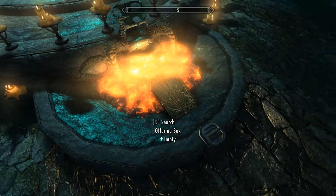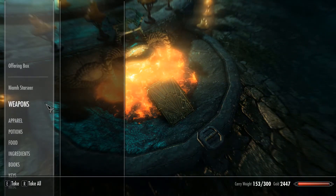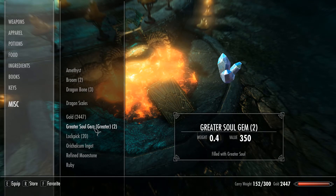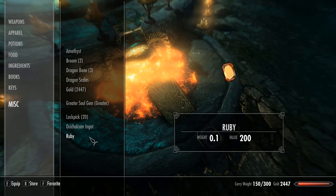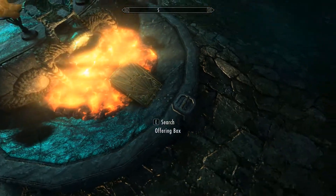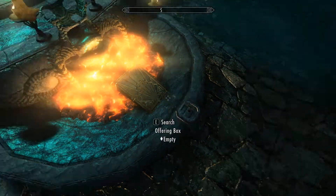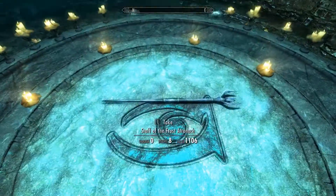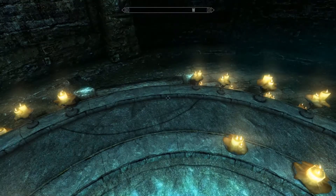Go back again. A broom, and a soul gem, and refined moonstone into the ingredients, and the frost salts. Activate the pull bar and you've got yourself a lovely Staff of the Frost Atronach.